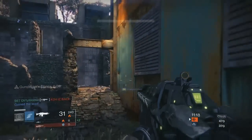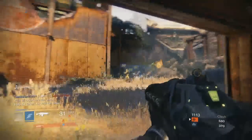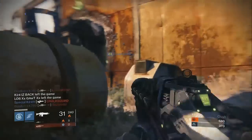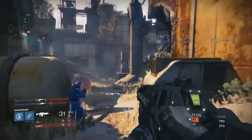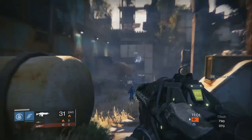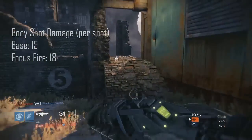This weapon can be obtained from Crota's End hard mode from the bridge encounter. And like Suros, it offers the Focus Fire perk where aiming this weapon slows rate of fire and increases damage. Abyss Defiant's crit damage is 19 per shot and 22 with Focus Fire. The body shot damage is 15 per shot and 18 with Focus Fire.